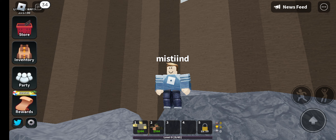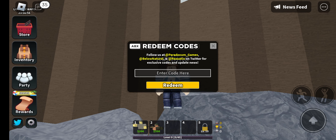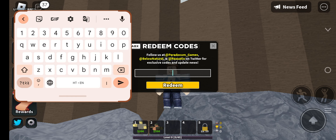On the very left side at the bottom of your screen there is a Twitter icon. Click on the Twitter icon and you will get an 'Enter Code' option in front of your screen. Click on 'Enter Code Here' and now you will have to enter the recently updated codes.